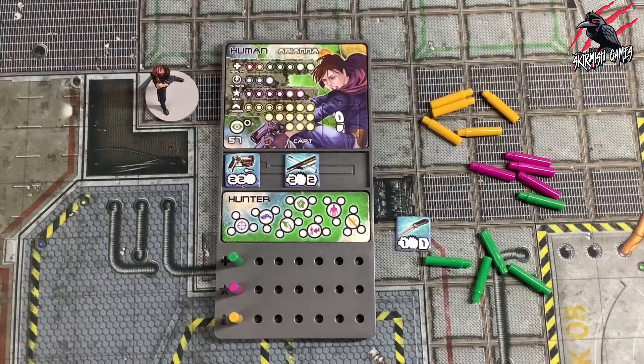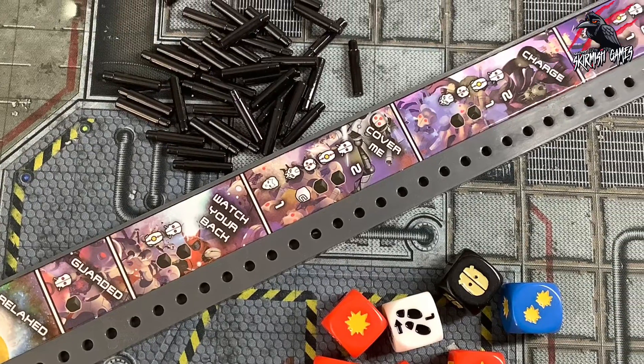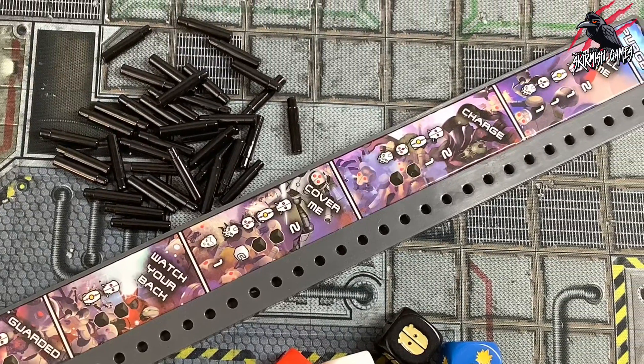That brings us to the end of part 1 of the How to Play Core Space series. Come and join me for part 2, where we'll look at the key concepts including the hostility board, combat dice, and chits and randomisation.